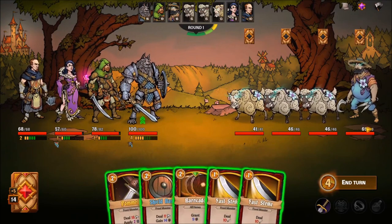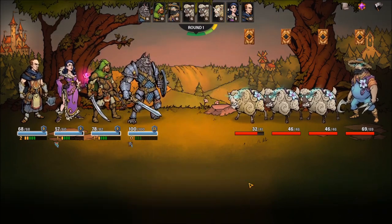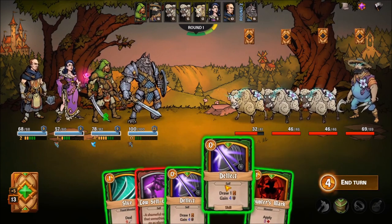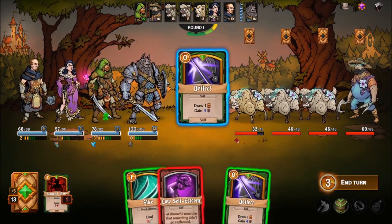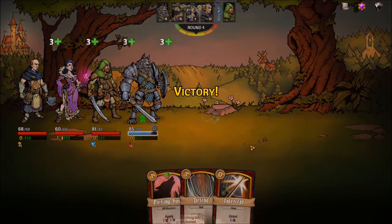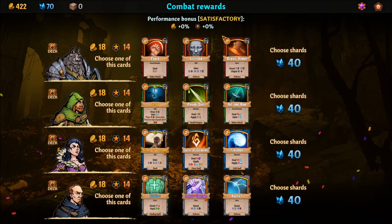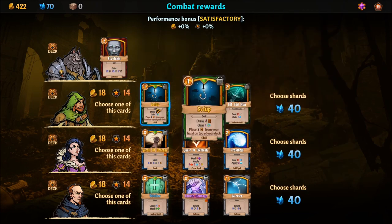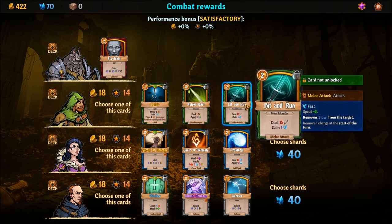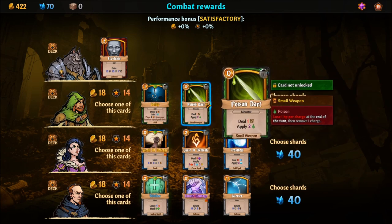This game at the moment has ten different characters that you can play. You unlock four of them to start — there's a wolf who's your front-line tank fighter, a healer in the back, a mage, and a ranger. The game boasts up to 16 characters total, but at this point only 10 are available and only four are initially unlocked. There are four warriors, four scouts, four mages, and four healers, and you start with one of each.